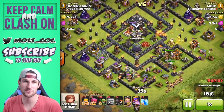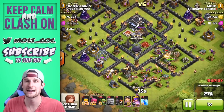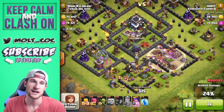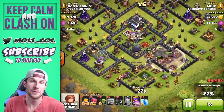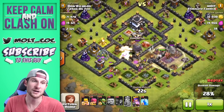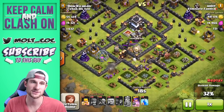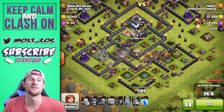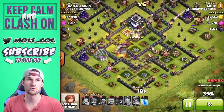Our giants are working their way around over to the other archer tower, which is a little annoying. We do still have a couple wall breakers that we're going to drop to try and get up towards this tesla — you can see all three of them going right there, one, two, and one more, opening up that wall. There were going to be some giant bombs or teslas in that area, but our king was up in there and was able to take out some stuff.